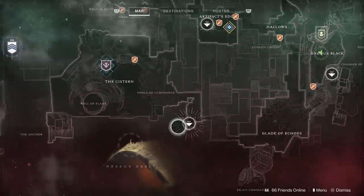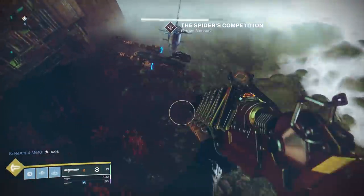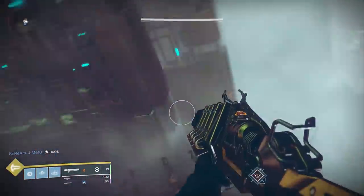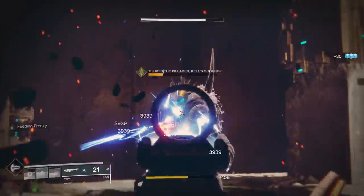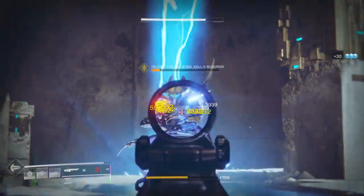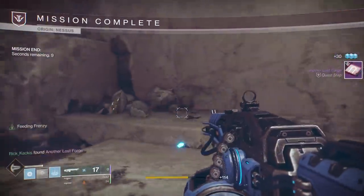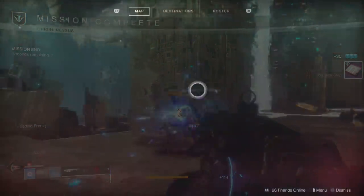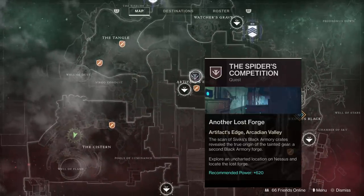Now you're going to have to investigate Civics Cache, which means doing a specific Lost Sector on Nessus as you can see in the background gameplay. There's going to be a couple bosses you have to face off with, but once you kill those guys and scan some Black Armory caches, your quest is going to update yet again. If you open your Nessus map, you're going to see a new location pop up: the Spider's Competition.